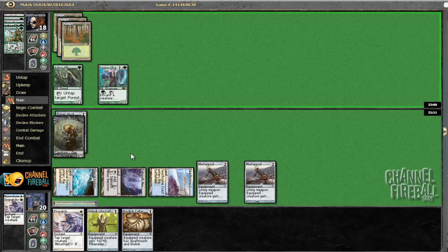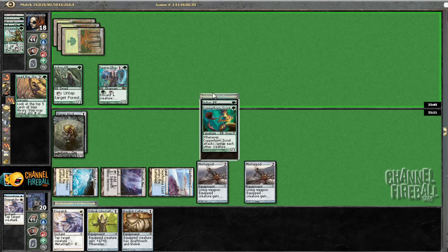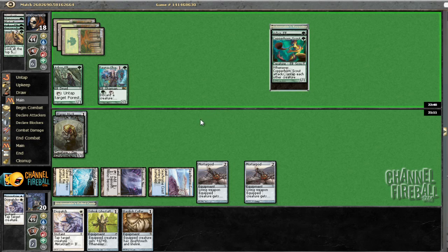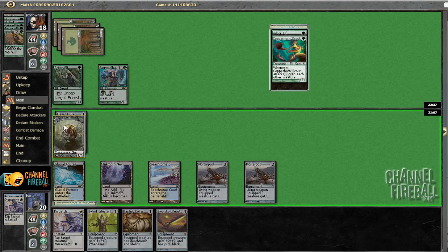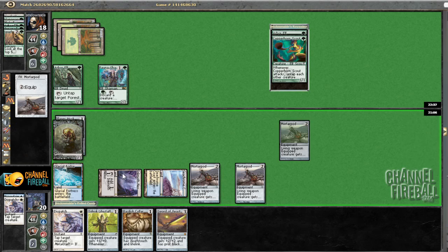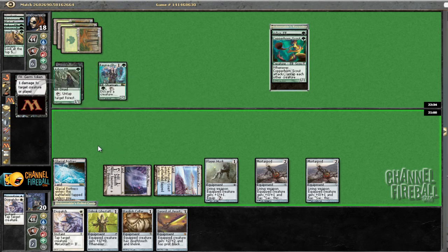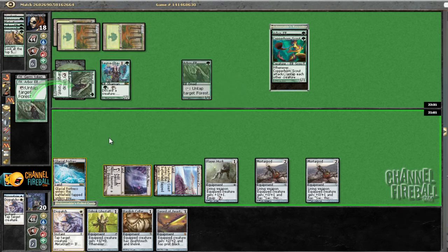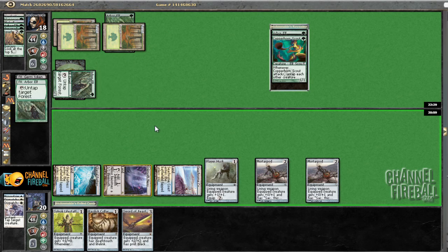Yeah, I definitely should have waited on that particular Mortar Pod shot. He's casting Lead the Stampede — hitting hopefully just those two. And nothing. The fact that he waited there is pretty sweet, because now I'm going to shoot the Arbor Elf, and then in response he's going to untap a land, and then in response I'm going to Dispatch his stupid Fauna Shaman. Arbor Elf — not a mana ability, as it turns out. So that worked out pretty well for me.